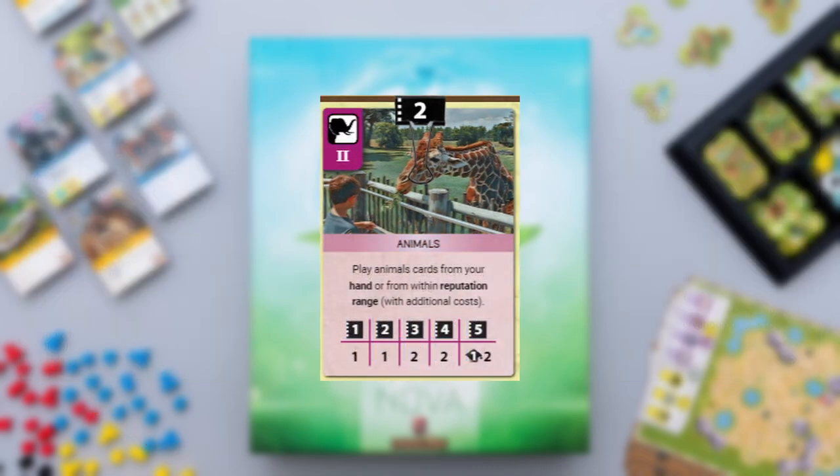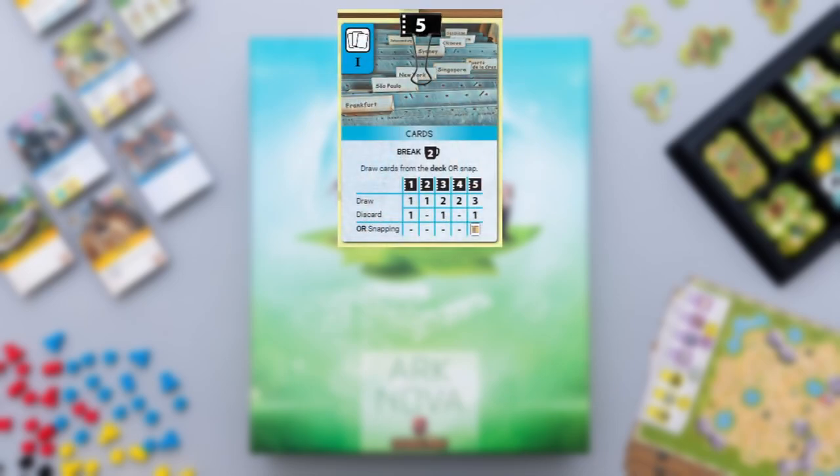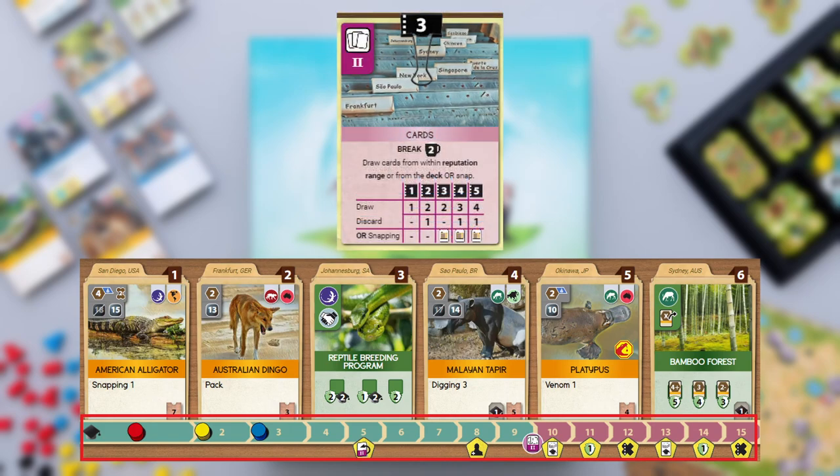Once you have flipped your animals action, you can not only play animals from your hand but also out of your reputation range. The cards action, when in base form, lets you draw cards from the deck, or at strength 5 it lets you snap a card from the display. This display is also where you can see your reputation range, which is your position on a track right below it. If your card action is flipped, you can even move up to the end of the track and draw multiple cards out of your reputation range.